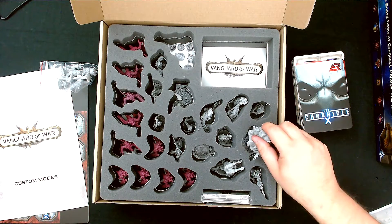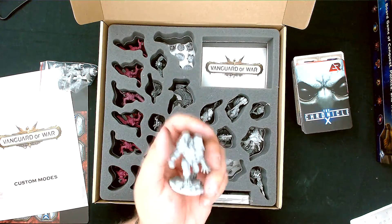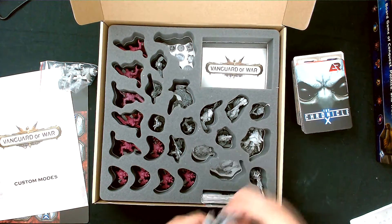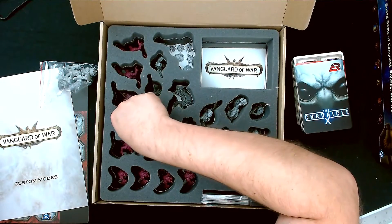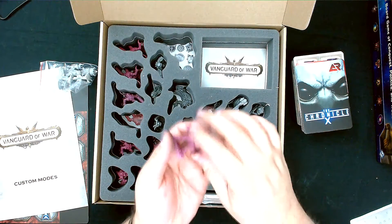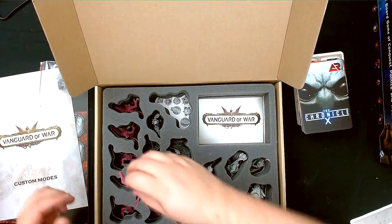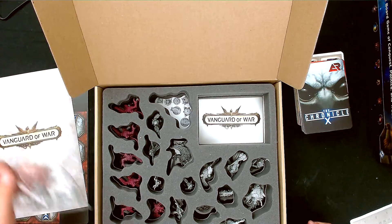One of the bosses looks a lot like a Zerg. My favorite one though is this guy — he's like a wolf with guns on top, pretty cool. Most of what's in this second box is a lot more of those purple enemy minis we already had, plus some more cards to give more replayability and variety, along with additional sculpts and poses.